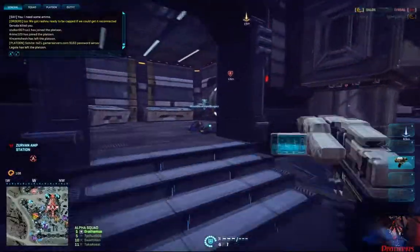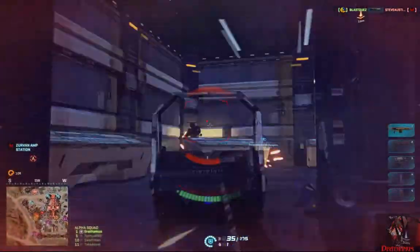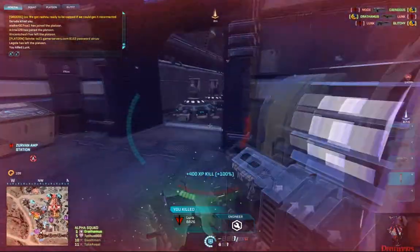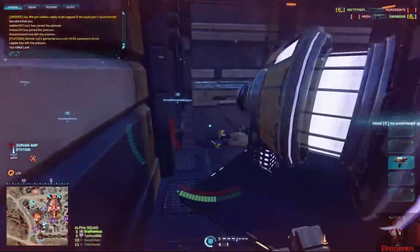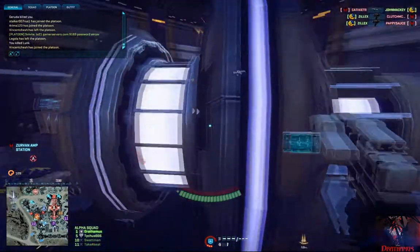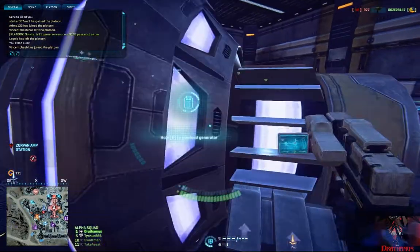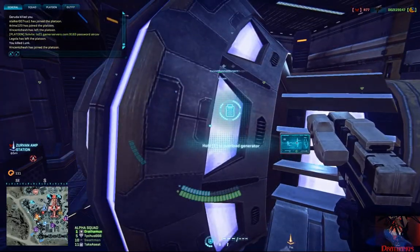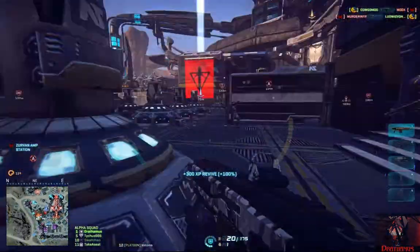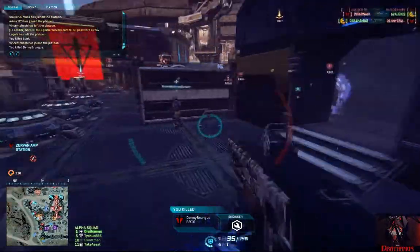I've found this rifle to be an awesome middle ground between the medium range default assault rifles given to medics and the extremely high fire rate of CQC rifles like the GR22 for the New Conglomerate. The attachments I've discussed allow much better handling and responsiveness, but these are all personal preference — you could run whatever you'd like and pull it off if you're good enough. The NS-11 is just another solid weapon for the medic's arsenal.